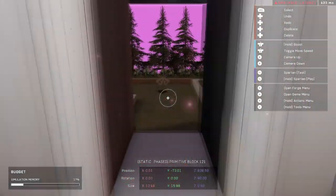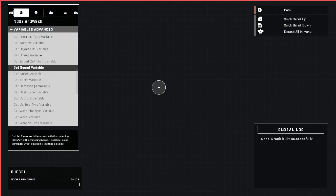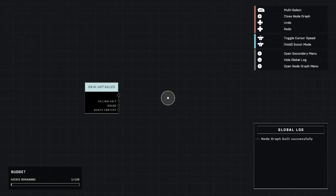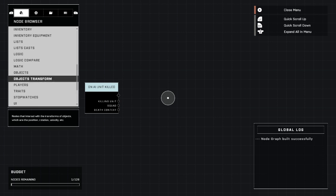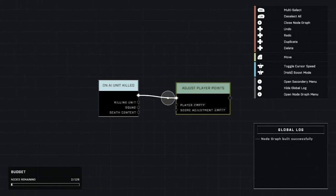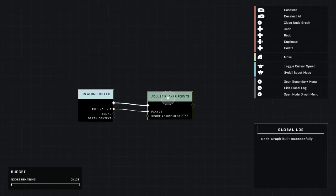Now we set up the script, which is a lot simpler than the first one, believe it or not. We go up here to AI events and grab the 'on AI unit killed' node. I'm going to do this in three different ways — I'll show you how to do it for all the slayer-type game modes. We start with that, then go down to game mode and 'adjust player points.' This will be your free for all — it will give you points on free for all. Attach these two, and adjust the player points for however many points you want for this AI kill. That's it — that's all you have to do for free for all. Unbelievably simple.